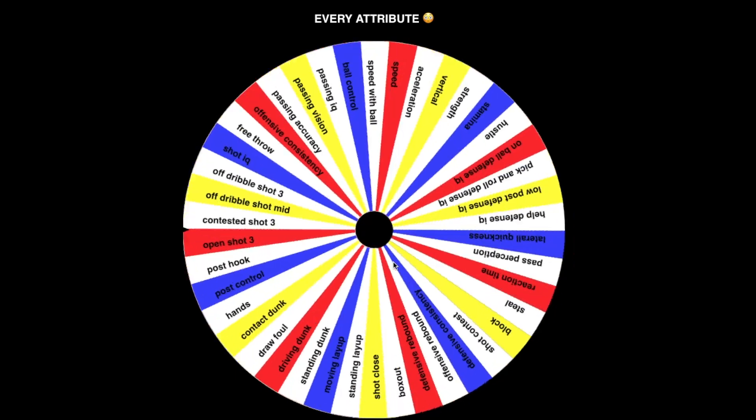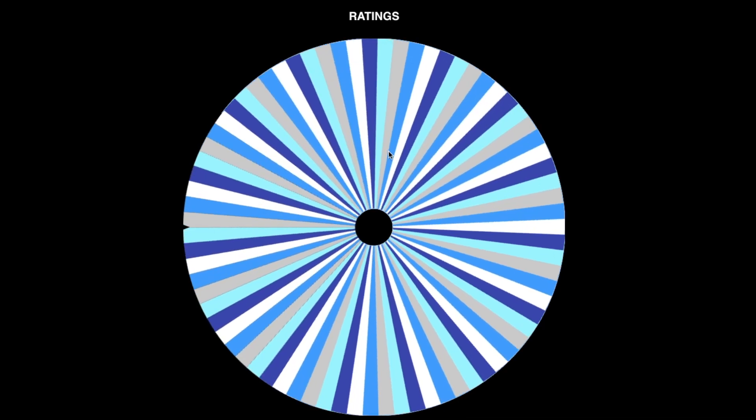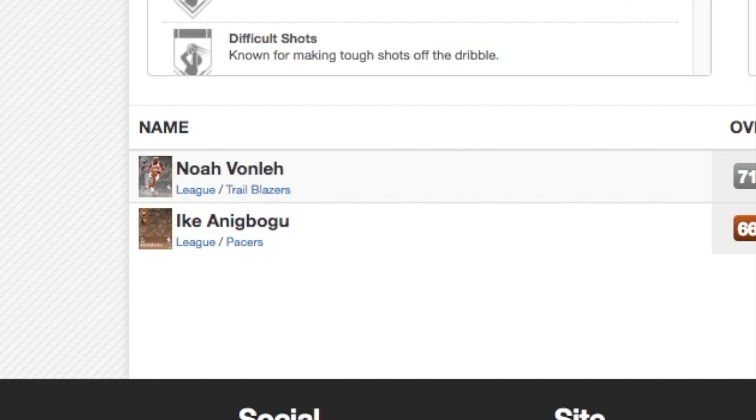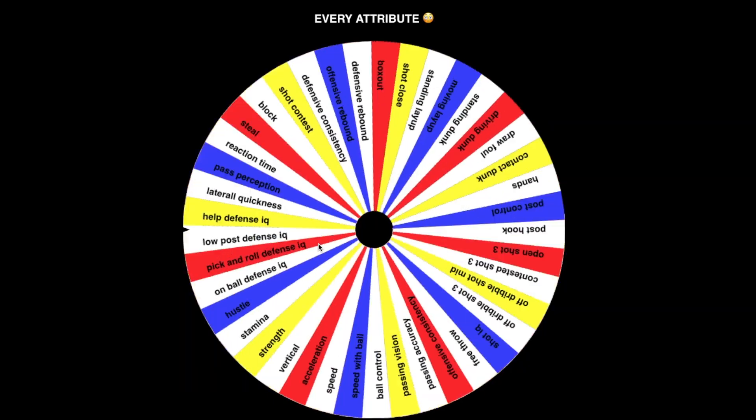So far we got Dennis Johnson, Jimmy Butler, and Otto Porter — not a bad starting lineup. Next one is passing IQ: how smart are you passing the ball? We got a rating so high that we need a nice passing big. The result is 29. Two choices: Noah Vonleh or Ike Anigbogu. We're going with a silver.